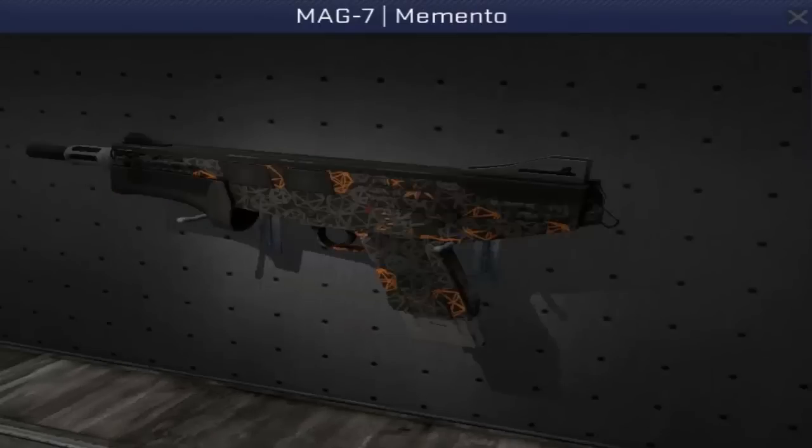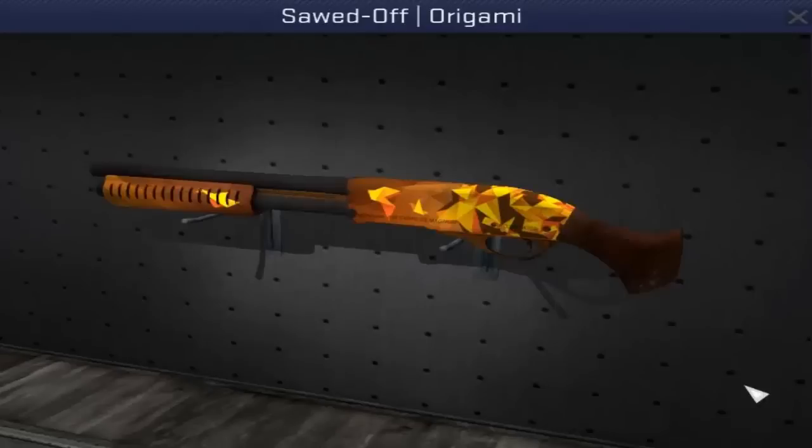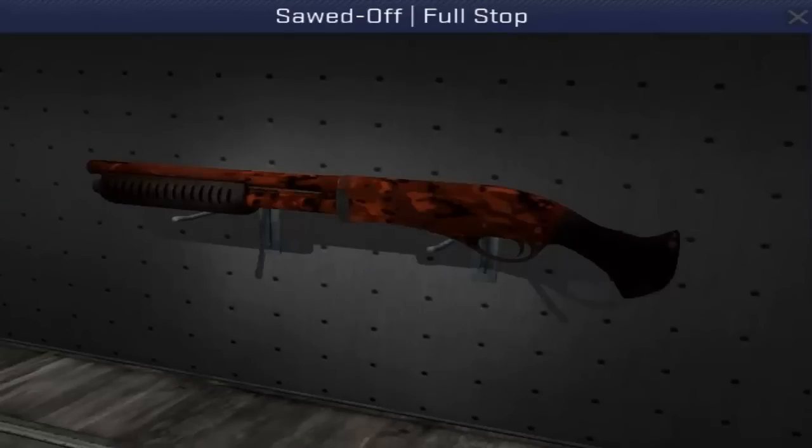The UMP45 Blaze, the Mag-7 Heat, the Mag-7 Memento, the Nova Koi, the Nova Orange Peel, the Sawed-Off Origami — which is kind of yellow, but shut up. The XM-1014 Blaze Orange, the MP7 Full Stop, and last but of course not least, the Sawed-Off Full Stop.